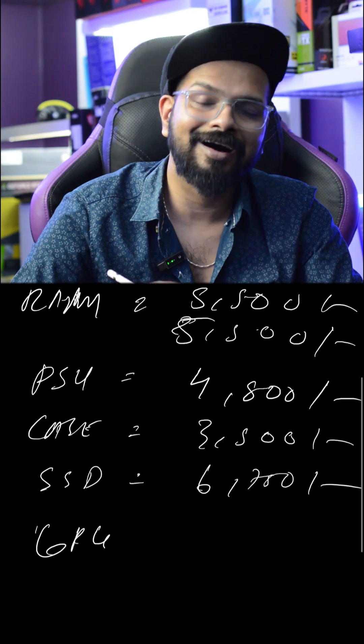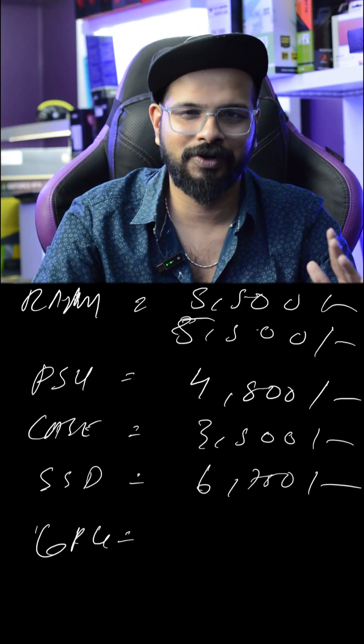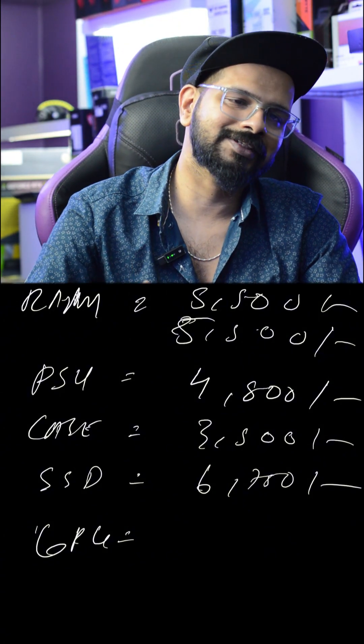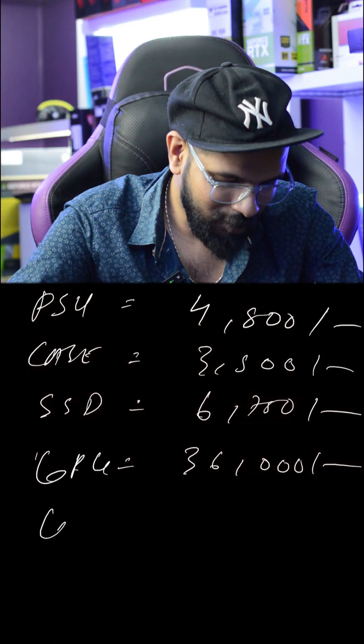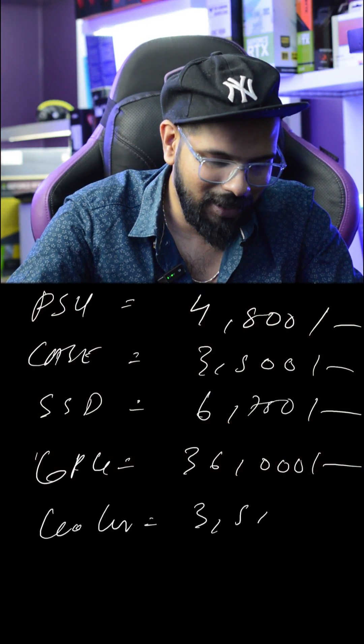Now, our graphics card is going to be the RX 7600 16GB. We'll go with the RX 7600 at 36,000. We'll also have an air cooler, which will be 3,500.